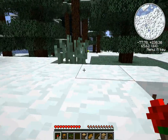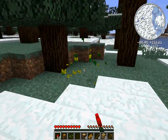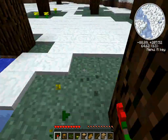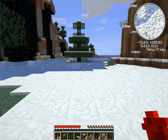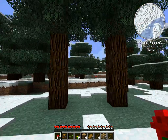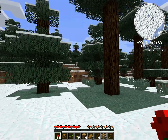Red roses seem to be the rarest dye on servers, since everybody picks them up. And cows are hard to come across since everybody immediately kills them. So the best thing to do on a server is to start a farm. It's best to play on one with factions so people don't come by and destroy your farm.